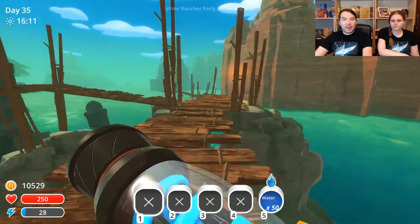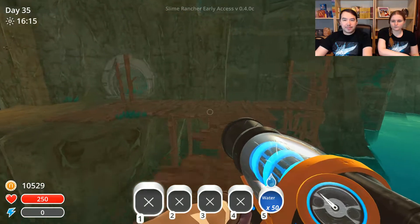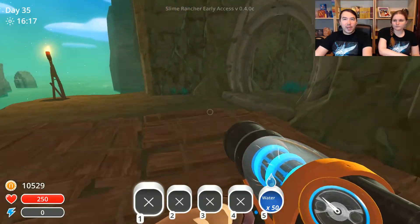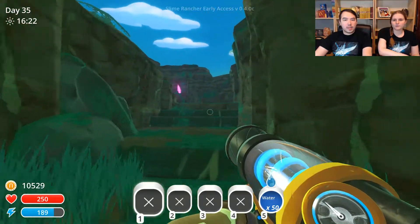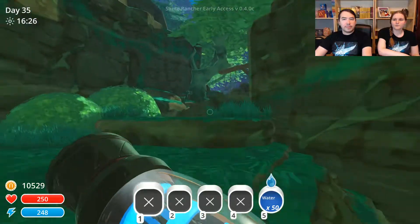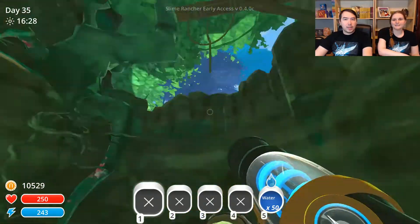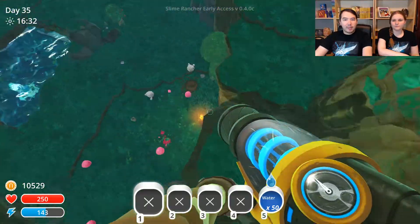We have collected. Everyone's happy, they're fed. We don't have anything in our inventory. And we are going off into this place of purple crystals. I think they're like mushrooms. Glowing flower mushroom things. Look how pretty and mossy it is. Take me up!